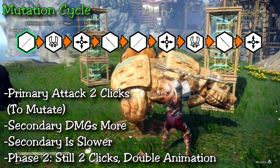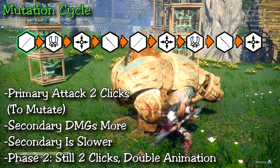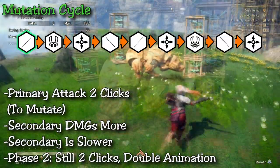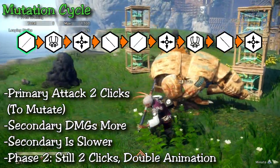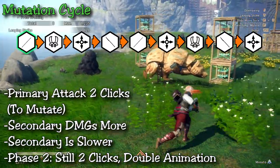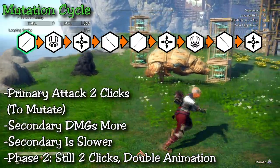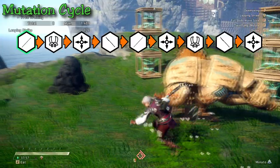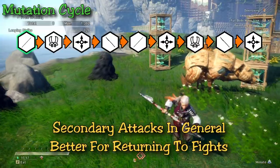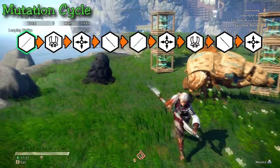Starting with the original staff: the primary attack is a two-hit combo that does more damage than the secondary if both attacks land, and has a shorter animation. The secondary attack is a longer, dramatic pole-vault jump and slam — not ideal mid-combo, but a good opener. After a single hit you can mutate into the next form, so it's helpful for getting back into a fight: jump in, slam down, then mutate instantly and gain some gauge energy.